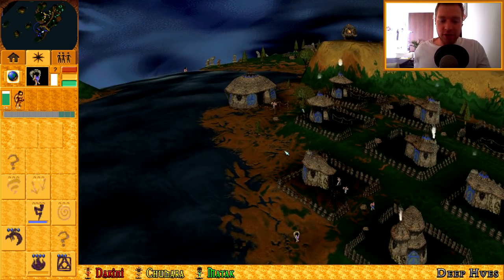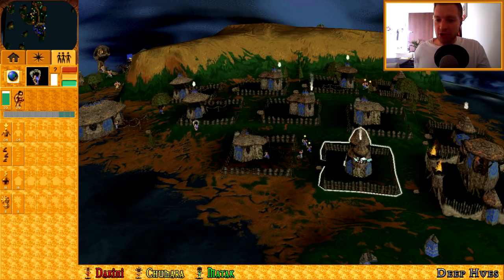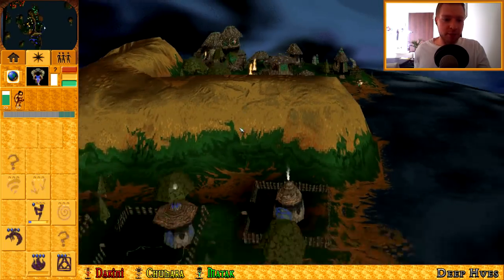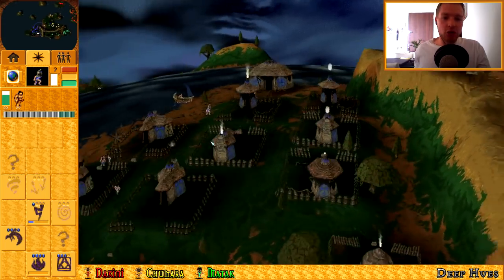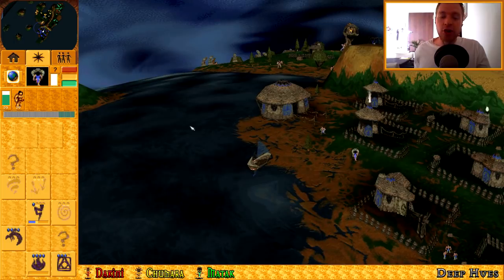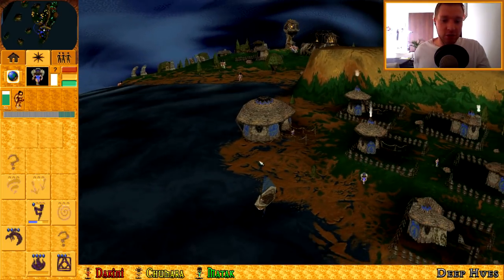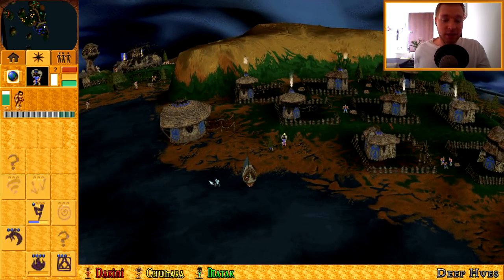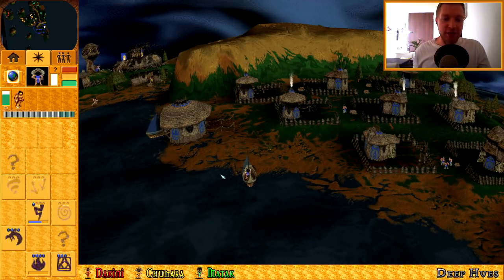I quite like the idea of terraforming spells just being used for their intended purpose — like making land. The developers, or whoever on the team, knew of it because it was actually mentioned in the Bullfrog guide to Populous, where they wrote their tips and gave advice on how to play. It would be good if the land spell could only be used for making bridges, and flatten was just for flattening land — not for casting on water to create a line.